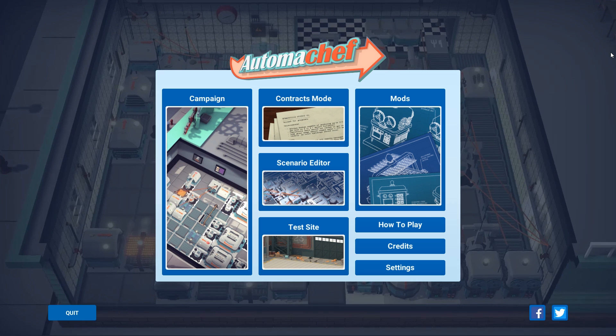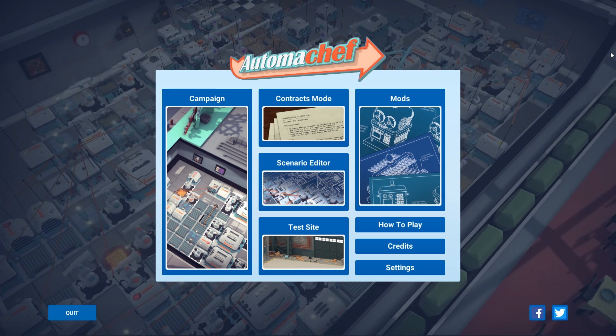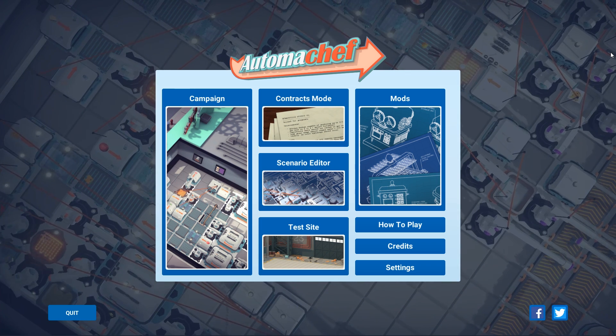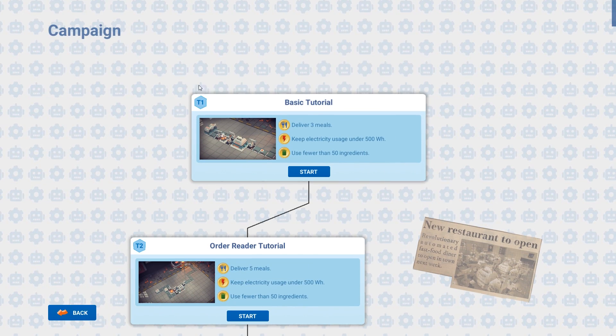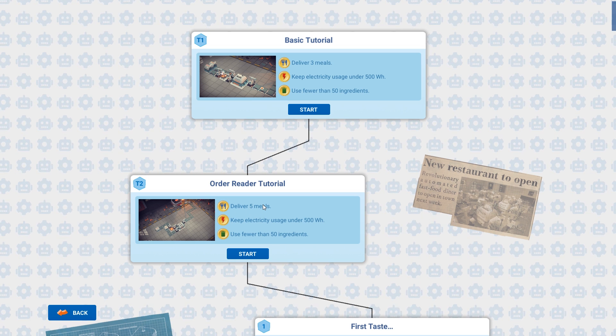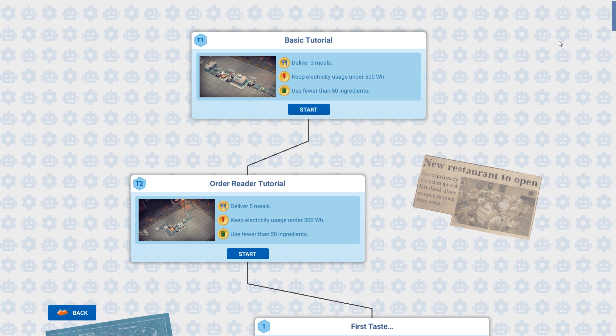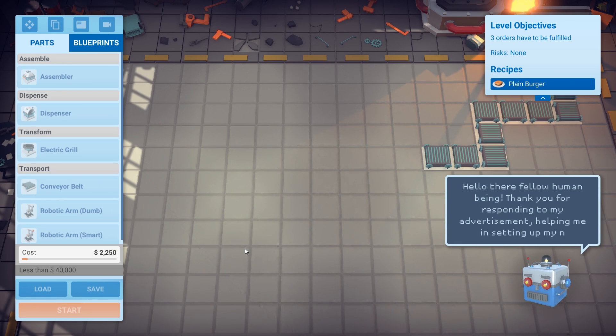This game, you can think of it sort of as Diner Bros meets Factory Town. We're going to get orders, we're going to need to assemble the ingredients, but we're going to build robots to do the assembling for us. I'm going to get into a campaign here. We've already done the basic tutorial and the order reader tutorial by myself, just to get a feel for the game. I'm going to do it again with you guys so you understand what's going on. The first tutorial, we're going to get three orders to fulfill. We need to make sure our power usage is kept under 500 watts per hour, use fewer than 50 ingredients, and we have a budget of $40,000.